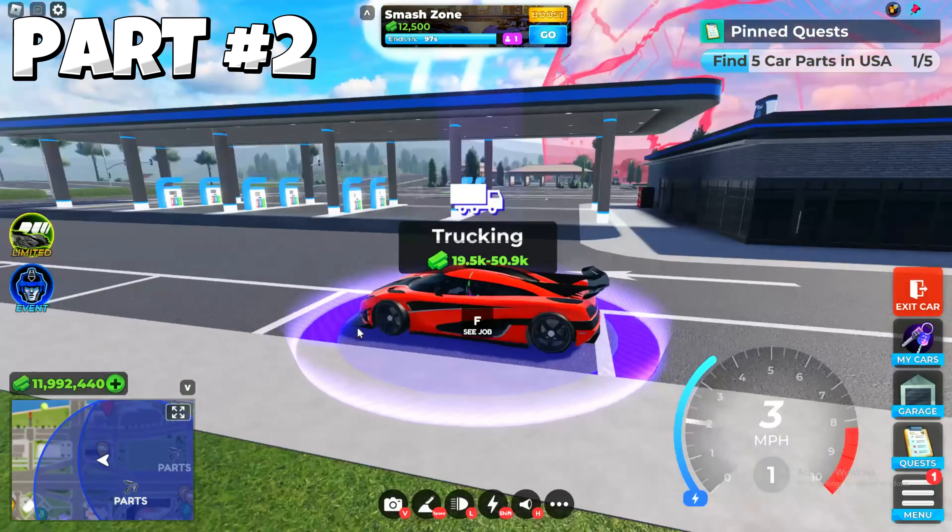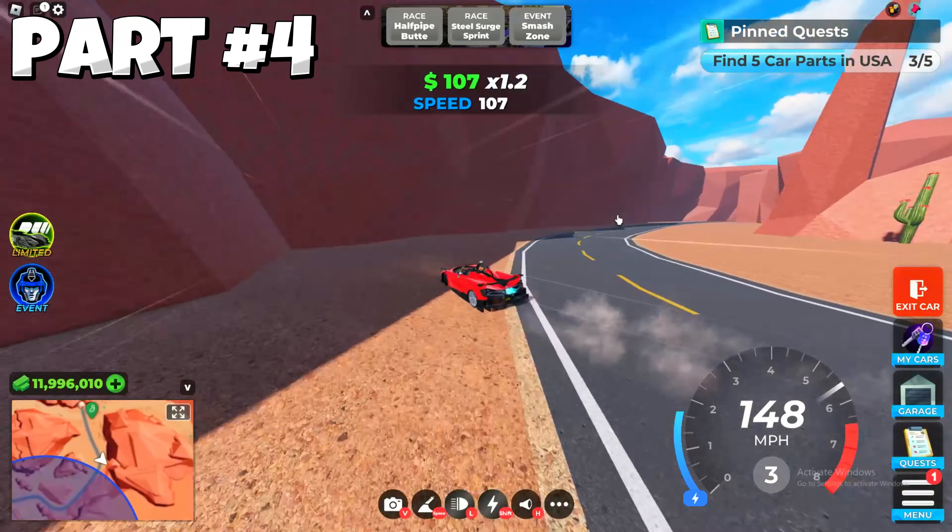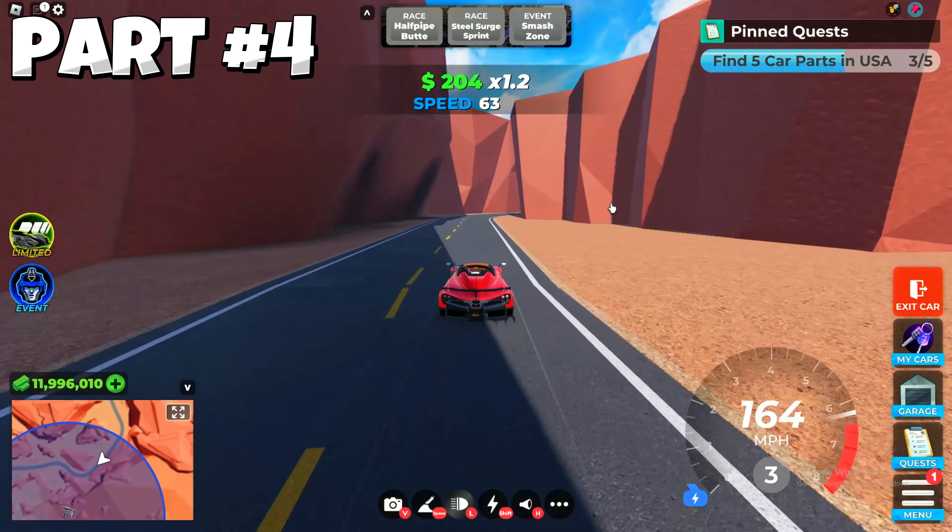We go for the fourth location of Season 3 Week 4. We need to find two more parts. For Part 4 on the circle, you need to teleport to Small Town Rush and follow me carefully where I'm going. Turn left, then turn left again, and here is the fourth part. I'm showing you the map location because this route is long. Let's collect it.